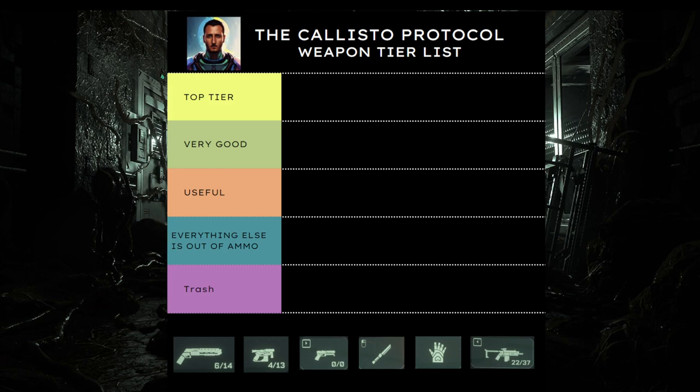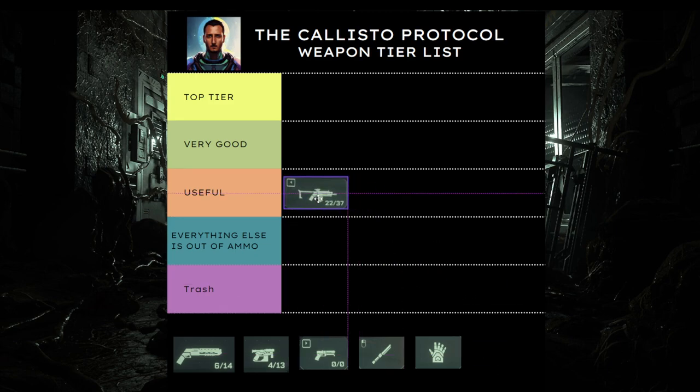We're going to get started with the AR, which you get late in the game. This gun is not horrible, but it's not good either. You do have a large magazine size. The only problem is you're going to waste all that ammunition just beating two to three enemies. It's useful, it's definitely not bad. When it comes to bosses, though, it's not going to do heavy damage.